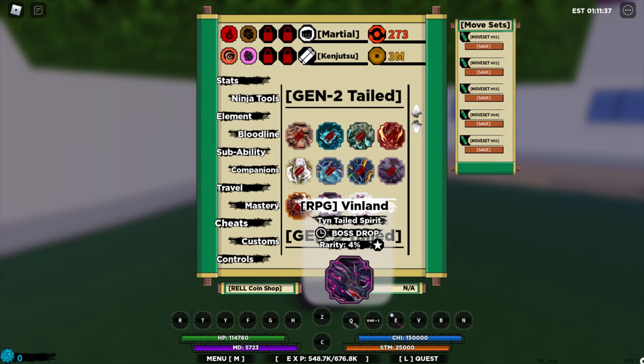Welcome to another video guys. So we got the update for the Tinetail rework and you can get Tinetail Spirit Gen 2 as a boss drop in Vinland.